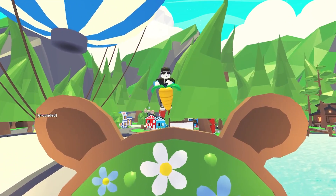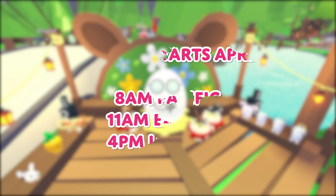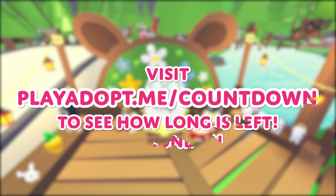Once the Easter event is over, all these new items and pets will be going off sale, so make sure you don't miss out. The Easter event starts tomorrow at 8am Pacific, 11am Eastern, and 4pm BST. Head to playadopt.me/countdown to see how long you have left to wait. Happy egg hunting!